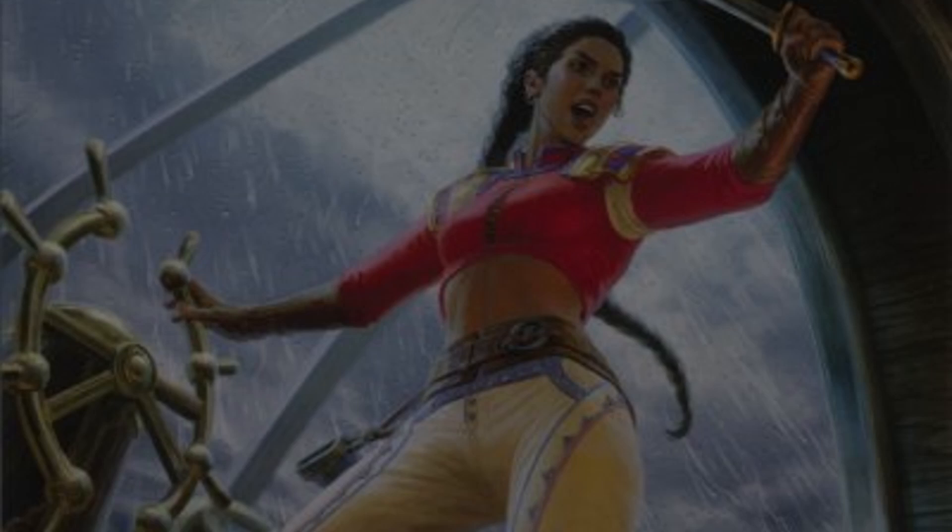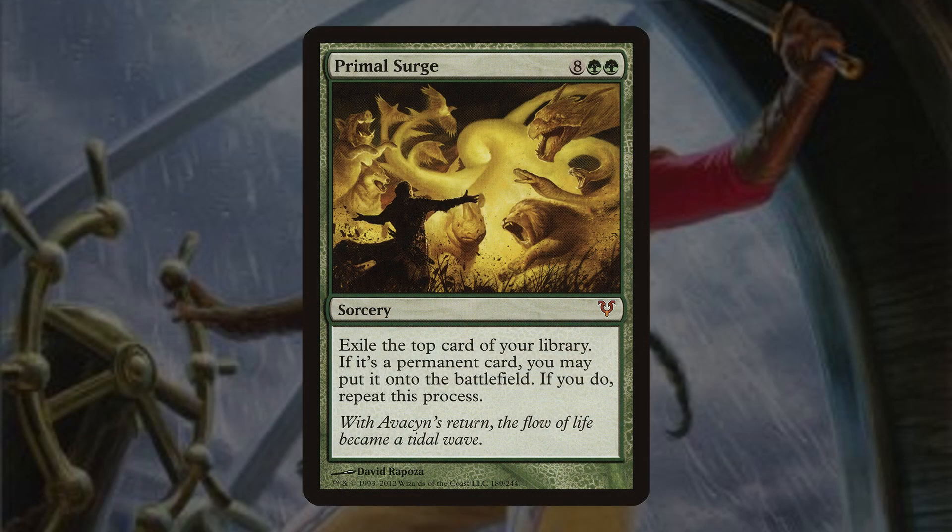The main win condition is Primal Surge, the 10-mana sorcery that says exile the top card of your library; if it's a permanent card you may put it onto the battlefield, and if you do, repeat this process. So we play cards off the top of our deck until we hit an instant or sorcery. Can you guess how many instants and sorceries are in this list? Correct — there are no other instants or sorceries other than Primal Surge itself, meaning we can play the entire library onto the battlefield.